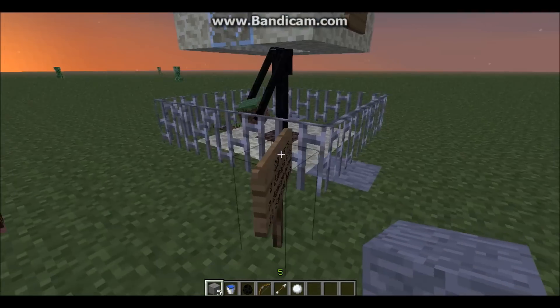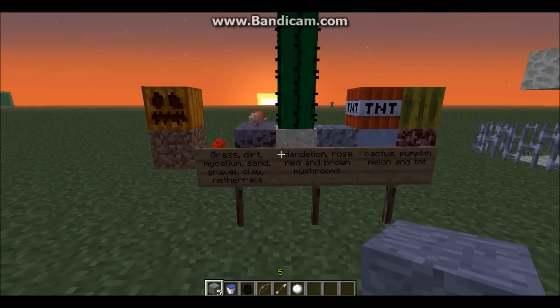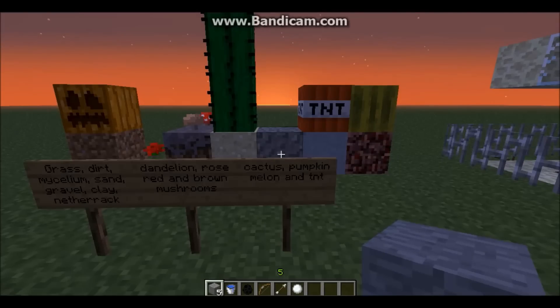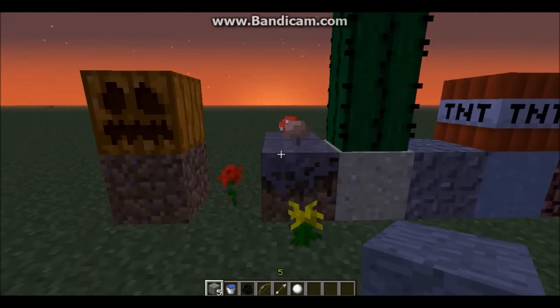So what can he pick up? All of this: he can pick up grass, dirt, mycelium, sand, gravel, clay, netherrack, dandelions, roses, red and brown mushrooms, cacti, pumpkins, melons, and TNT. Other than that, he can pick up nothing else.